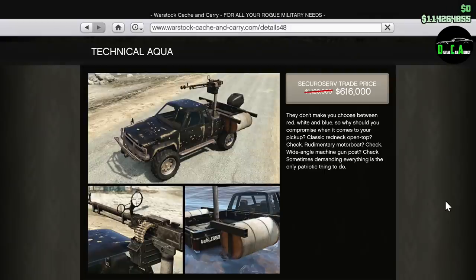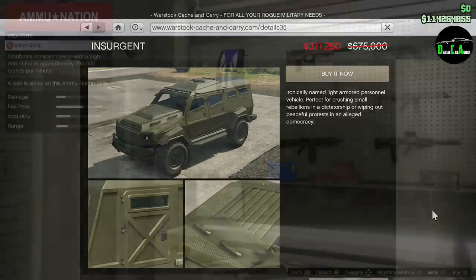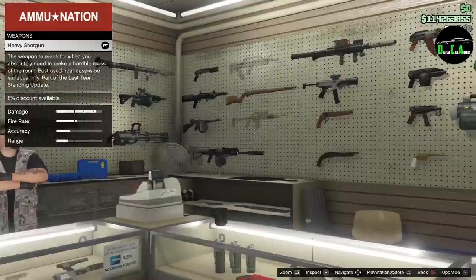We have 35% off the Technical Aqua — probably the most useless vehicle in today's discounts, though Top Gear fans might like it. Keep in mind you need a vehicle cargo warehouse to buy it. And lastly, 35% off the original Insurgent — one of the coolest vehicles in the game, survives a lot of homing missiles, great for off-roading, a very well-known and great vehicle in GTA Online.